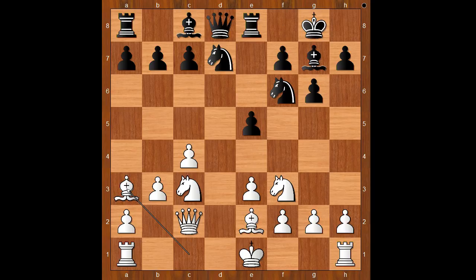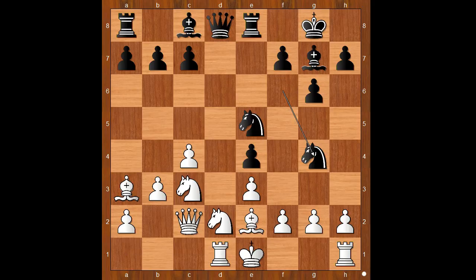Rook to e8, bishop to a3, e4, knight to d2. It looks like black is going to lose the pawn on e4. Knight to e5, rook to d1, knight from f to g4.